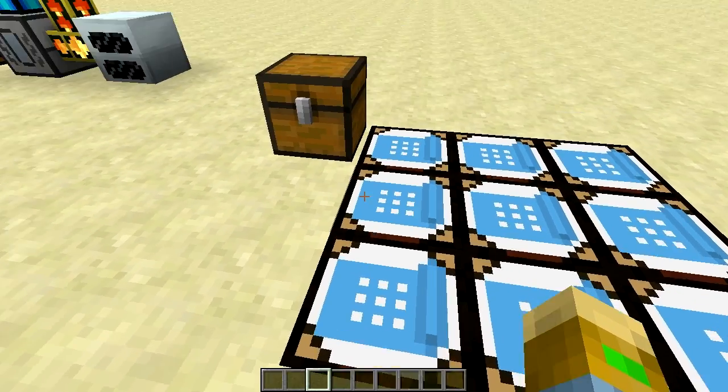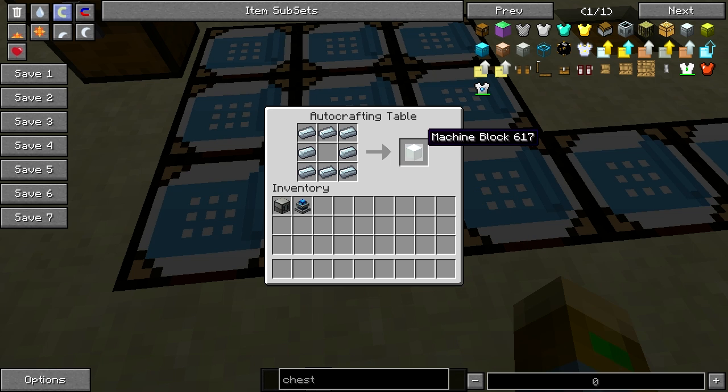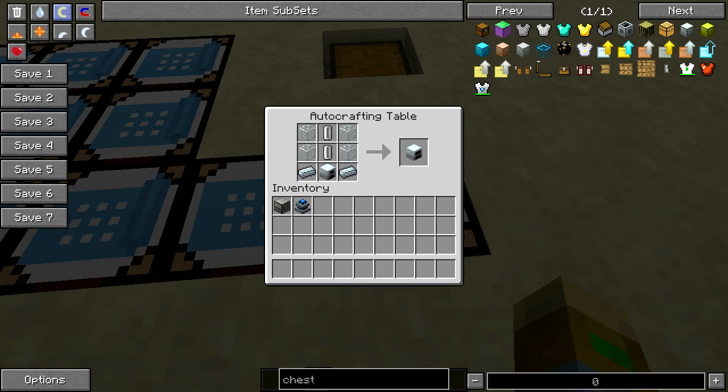Then we need our geothermal generator. First we need a battery — this is just redstone, tin, and a copper cable. Then we need a machine block, which is just eight refined iron. Then we put a machine block with a normal furnace and a battery — this will make a normal generator. We also need some empty cells, which is just tin ingots. Then we can upgrade our generator to a geothermal generator by putting some refined iron, some empty cells, and some glass.